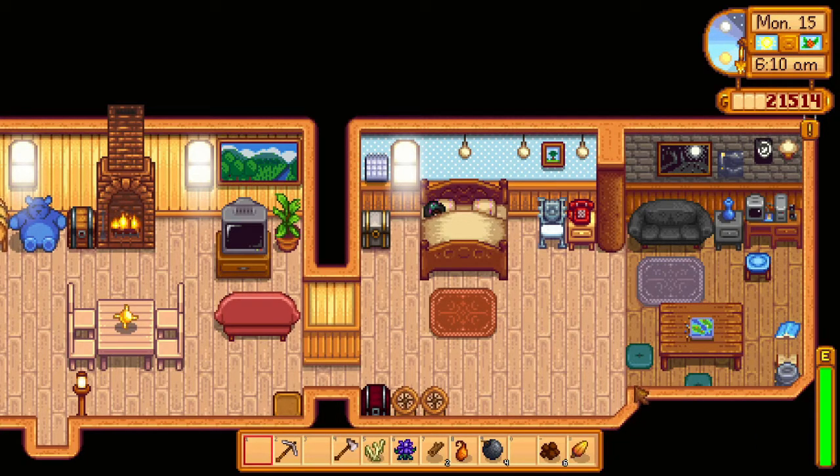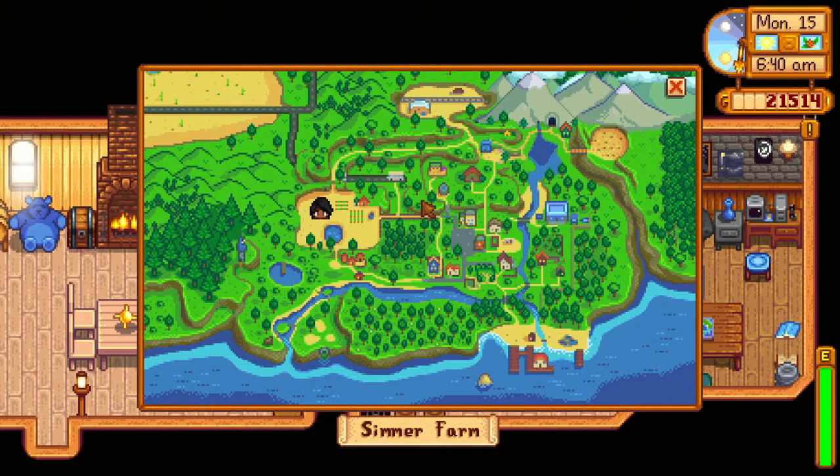For my first tip, I would recommend that you learn the map when you're first starting to play. Once you know the map, you'll be able to understand where to find things much easier. If you press M on your keyboard, you can access the map — it'll show you where everybody lives, hours of operation for shops, where the bus stop is, and where the mines are. It's really useful if you need to find a certain villager you want to woo.